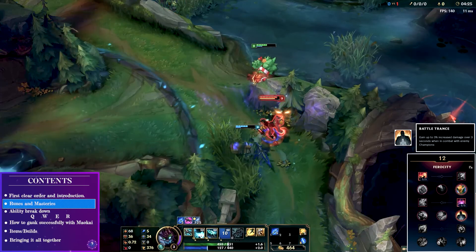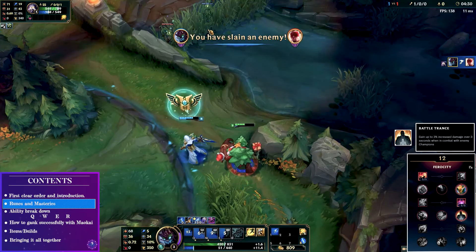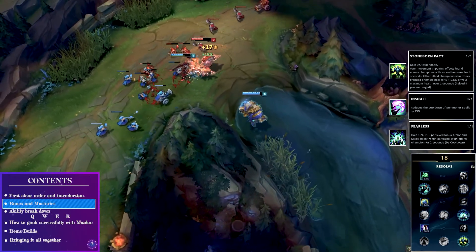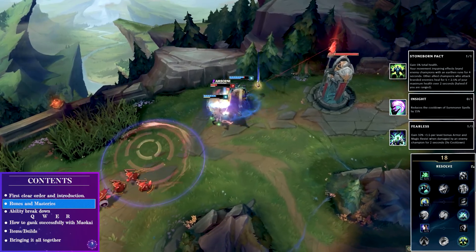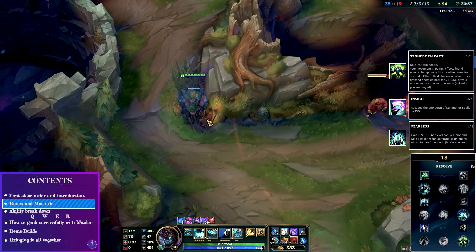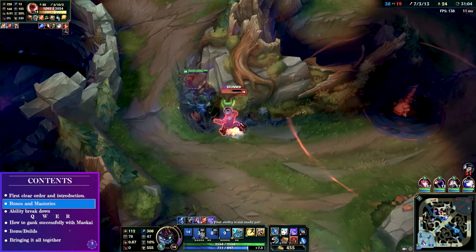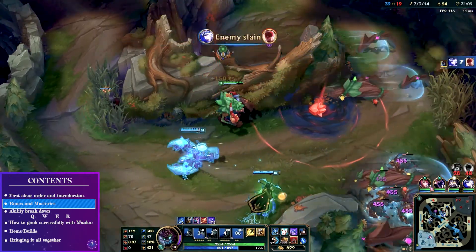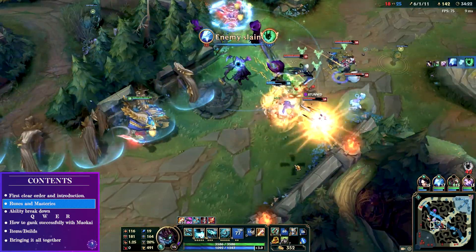Moving along to the masteries, we run a 12/0/18 tree with a focus on Battle Trance, as most fights will last more than three seconds as a tank. In the Resolve tree, Runic Armor is essential for Maokai's healing passive. Fearless is of course very strong, but there isn't anything wrong with having Flash up more often for that engage, so feel free to take that if you want. For keystone masteries, choose between Courage of the Colossus or Stoneborn Pact. I prefer Stoneborn, as the 5% health increase is fantastic with its team-enabling passive — especially important if you're peeling for a Caitlyn, giving her that extra heal she could need. If you know you're going to be a hardcore engage and your team has enough peel, feel free to take Courage of the Colossus.